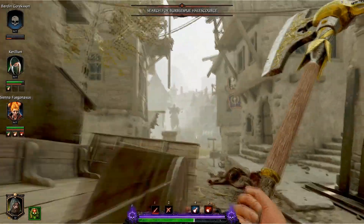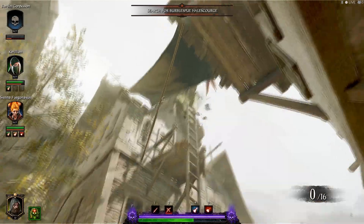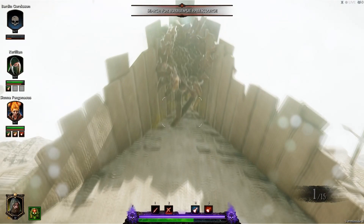As you come into the city center you're gonna see a big statue in the middle. Your second grim is up on the balcony of one of these houses here, so you're gonna get up there by shooting at this Nurgle cluster, which is gonna drop a ladder, and you're gonna climb up that to get your second and final grim.